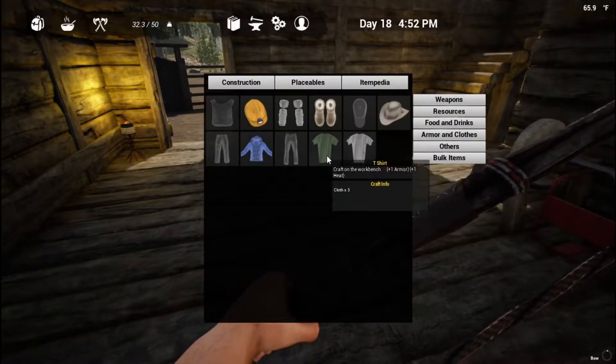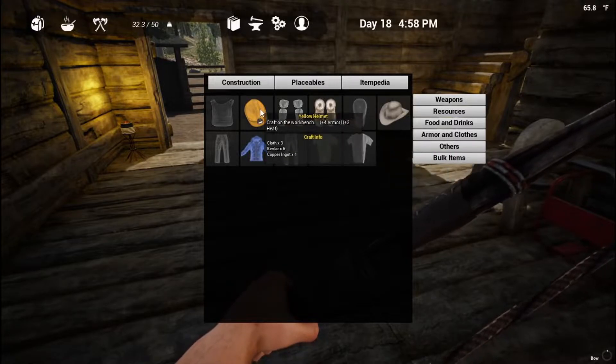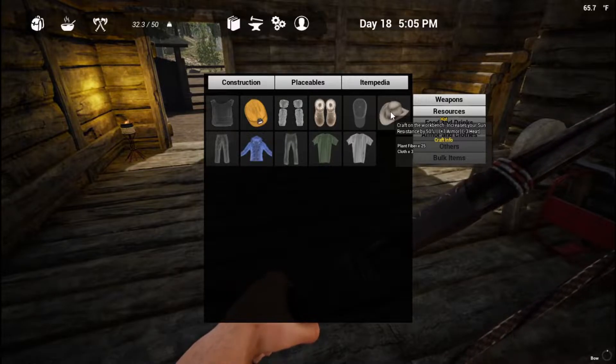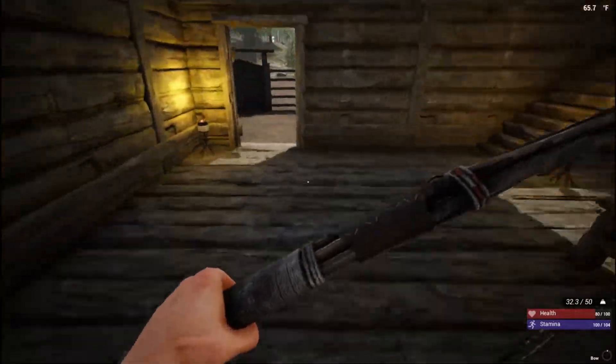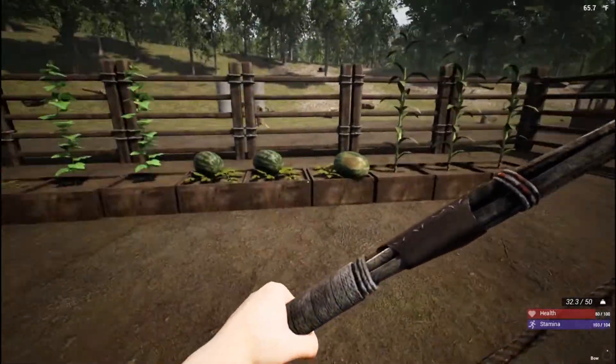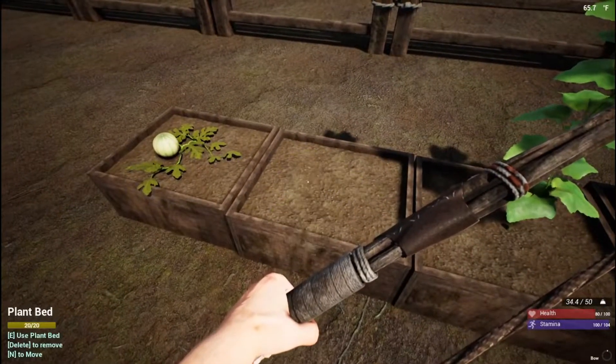Rope — we need that. I don't need the cloth right now. We got plenty of cloth. Item encyclopedia — armor and clothing — a t-shirt: three cloth, craft on the workbench, plus one to armor, plus one to heat. Plus one to armor, negative ten to heat — cooling shirt. We don't need the cooling shirt unless we have this. We need six kevlar and we only have two kevlar right now. We don't have enough kevlar. We can make this — 25 plant fiber — and it gives you plus one to armor, negative three to heat. Craft on the workbench, increases your sun resistance. He added that after my latest video of me turning off the sun.